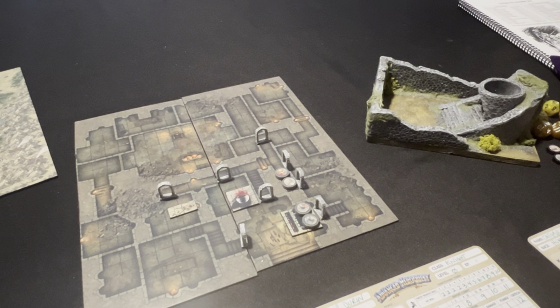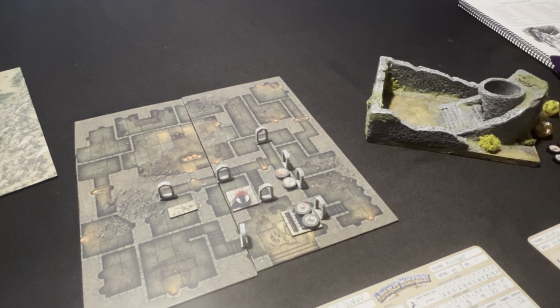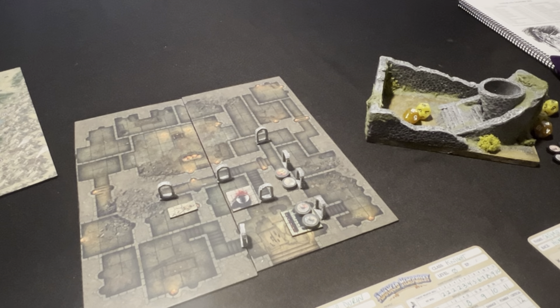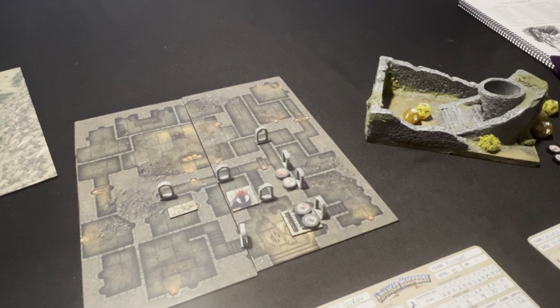Player phase again. We're going to bring the elf down and move the warrior over here. We are now poised to do some exploration — we're going to simultaneously open these doors in a choreographed maneuver. Rolling for room type: we rolled a 7 — it's a hazard room.